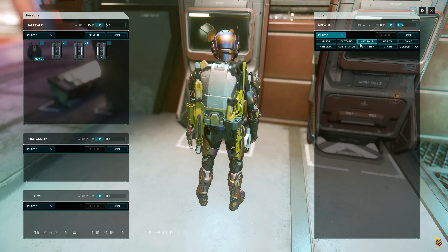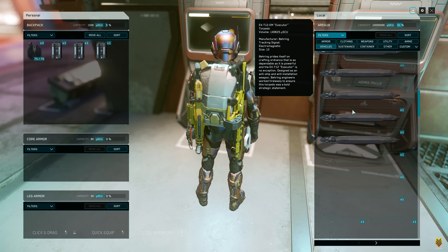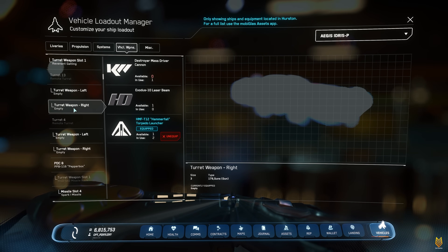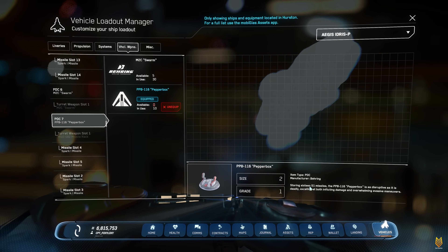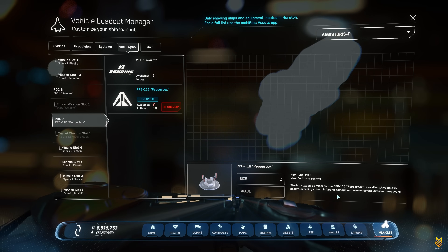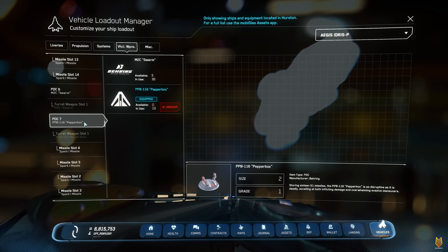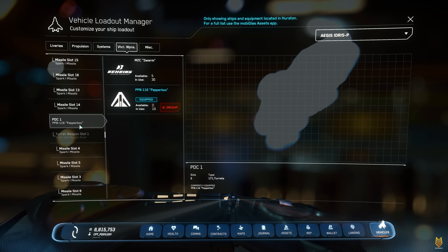Except for these super slow Calamity size 12 torpedoes with 250 meters per second — even though they can do over 1 million damage, they are super slow. The next very interesting thing in this package is the Pepperbox — these are missile PDCs. The description says storing 16 size 1 missiles. The PPB-116 Pepperbox is as disruptive as it is deadly, excelling at inflicting damage and overwhelming evasive maneuvers. In each T package you only get 5 of them, for a total of 11 PDCs.